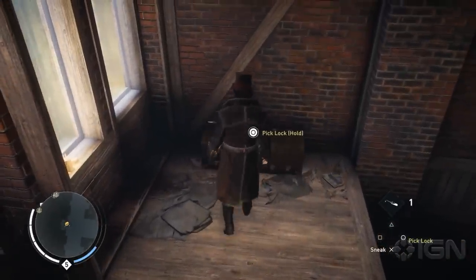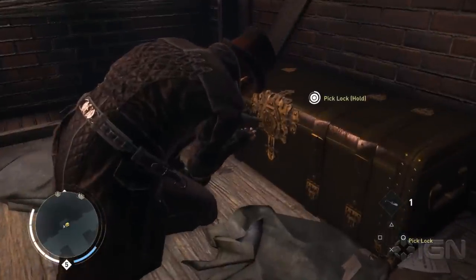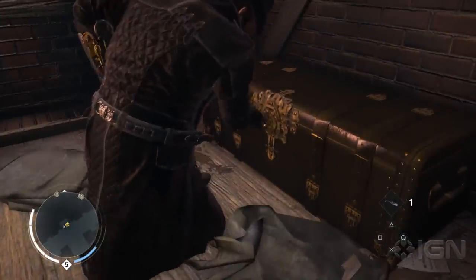Many of these materials are inside locked chests, so make sure that either Evie or Jacob has purchased the first rank of the lockpicking skill.